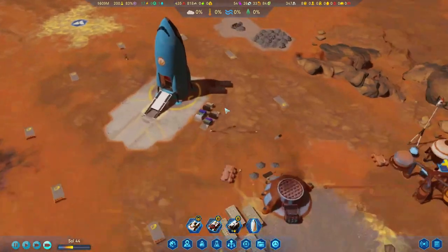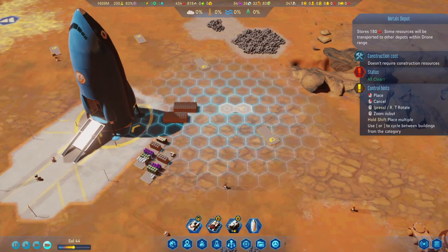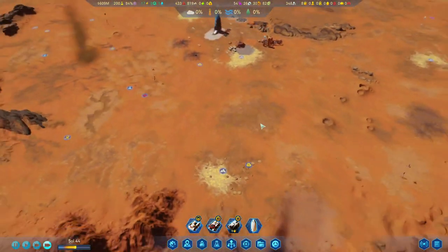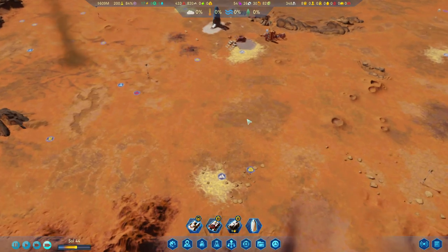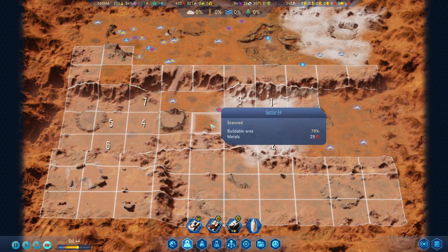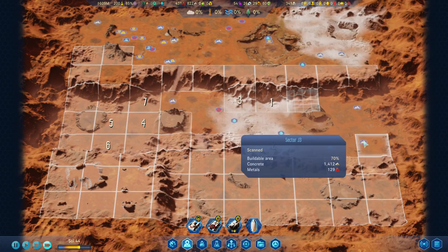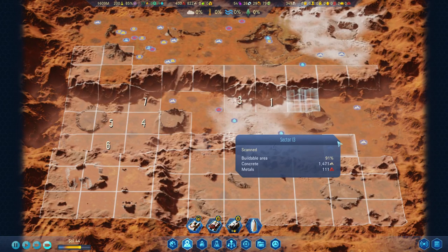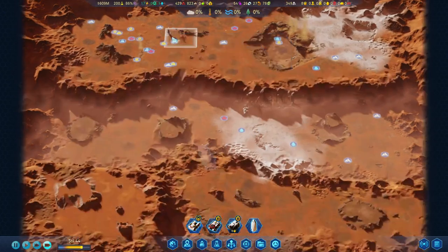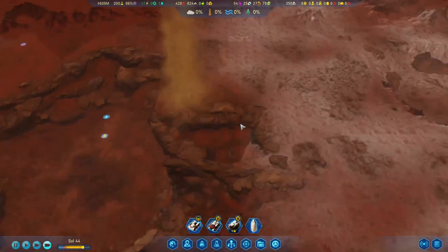These are already full so we're gonna have to put down another metals depot — let's do it right over here. And wow, there's another one — they are quite frequent. Since we just had a meteor storm in the last episode, I think there are some resources we could pick up from here as well. Wow, there is a lot of metals — about 300 worth of metals down here plus some polymers.